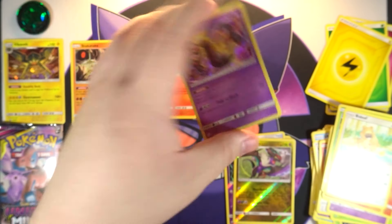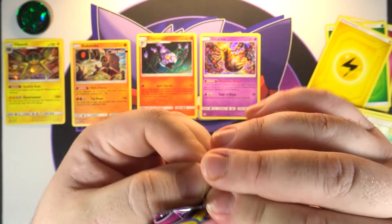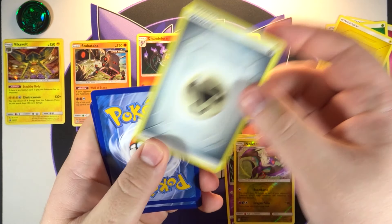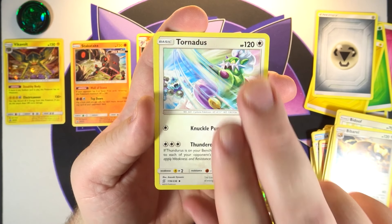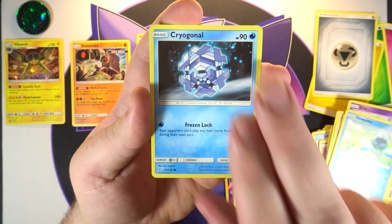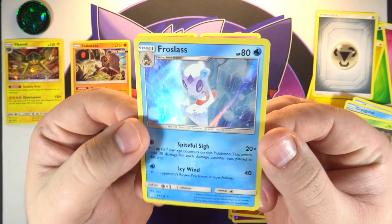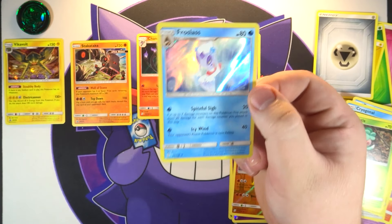All right, last Unified Minds pack — at this point I will take just a GX, come on. This is why right here, this is why I don't like opening English packs anymore. I'm just gonna have to get a booster box, maybe I will with this set — there are some pretty cool cards I'd like to pull. We got a Jynx, a Drifloon, a Dewpider, a Cryogonal, another Mantyke, a reverse Torchon, and on the end another holo — we got a Froslass. Still though, nothing better than a holo — this is ridiculous.